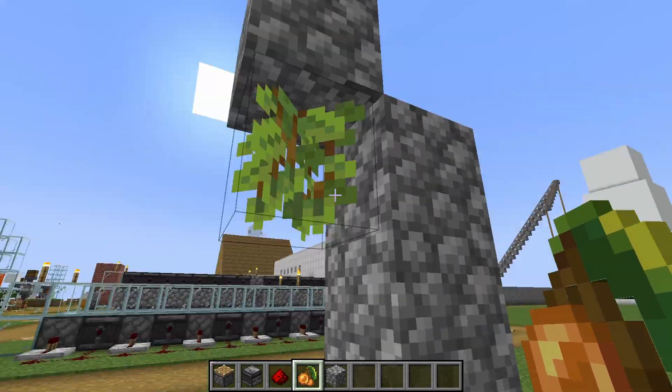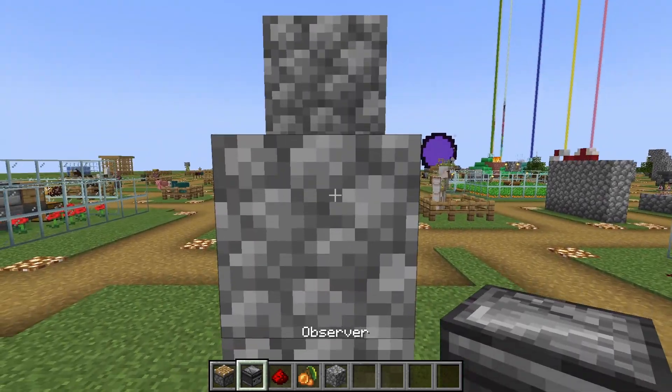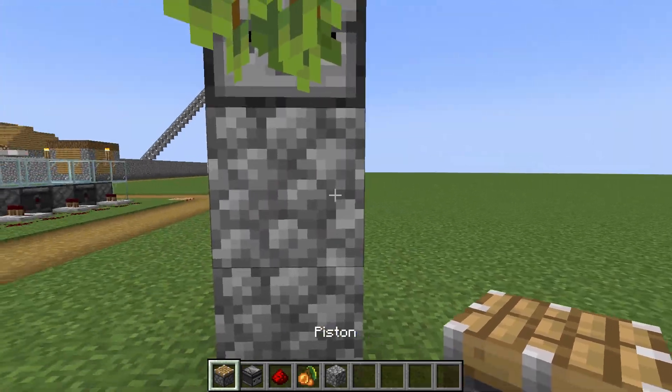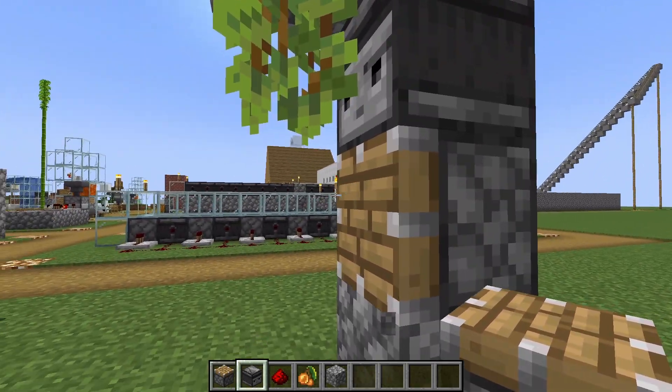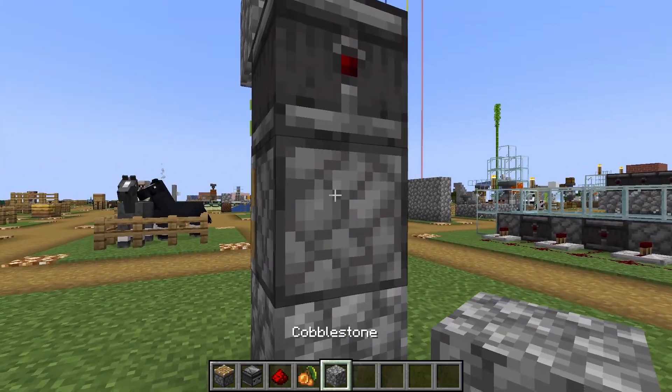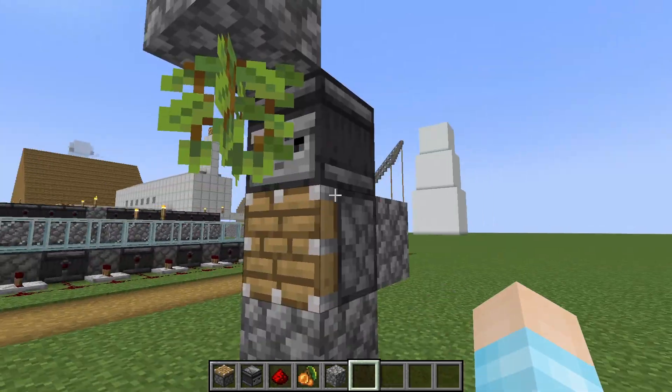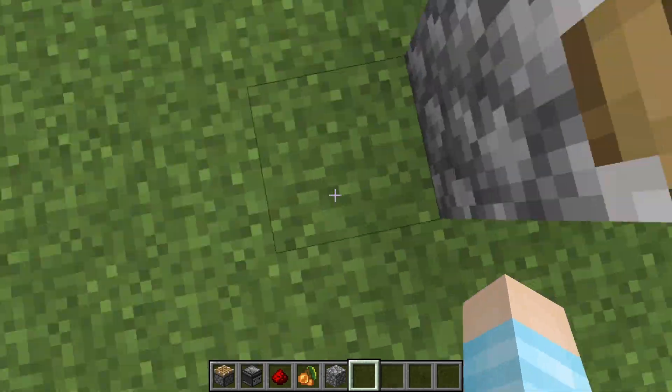You can have it two or three blocks long. We're gonna put an observer looking at the top one, put a piston on the bottom one, and then put a cobblestone or any block with redstone on top, and you're done.